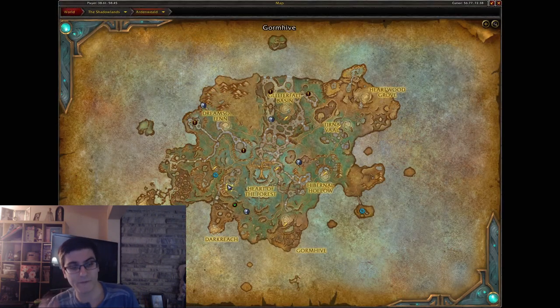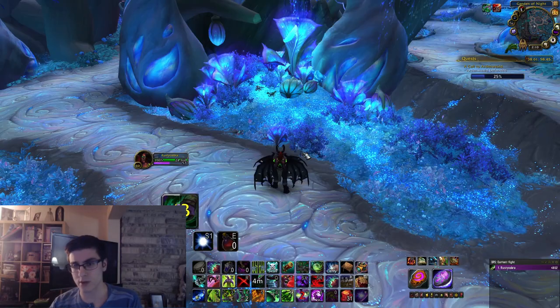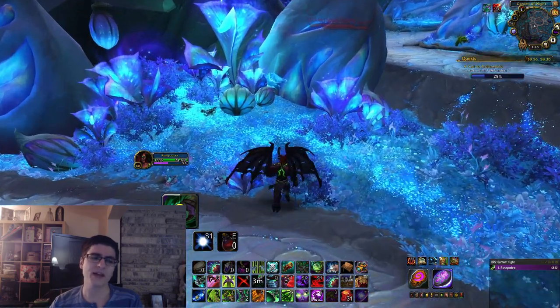The fourth item is going to be the Gardener's Flute. This one's pretty simple — it's on the ground basically right by a tree. Go ahead, get the flute; there might be some mobs there so just kill them, then loot the flute.